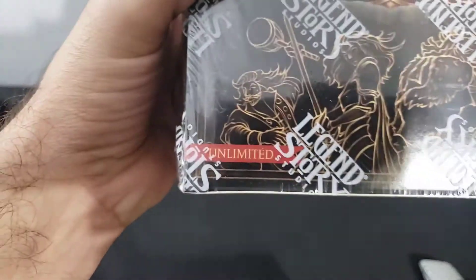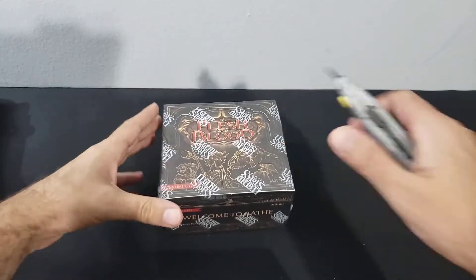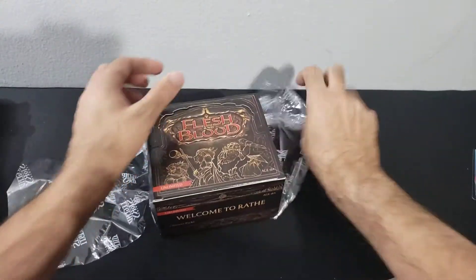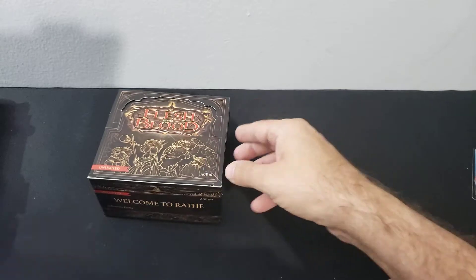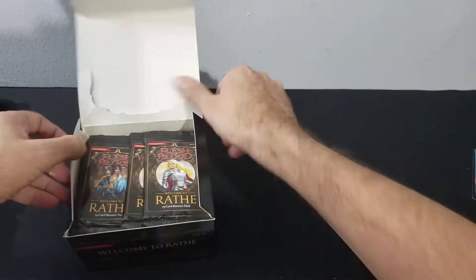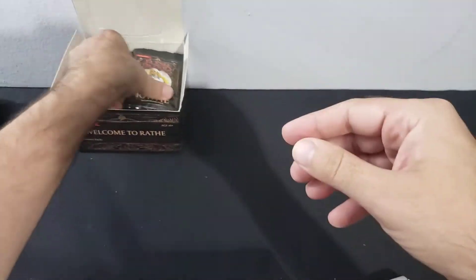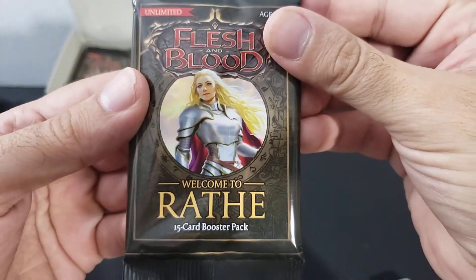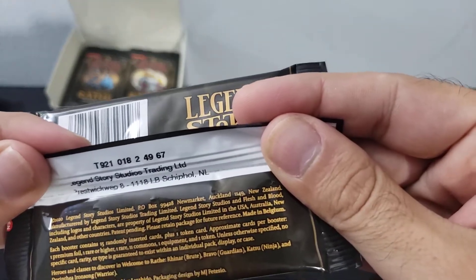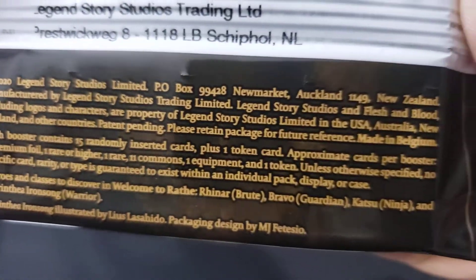Okay, got one box of Welcome to Wrath Unlimited — so the first time I've ever opened up a box of Flesh and Blood. We're just gonna check it out, see what it's like, see what the card quality is like. I'm semi-familiar with the set. Heroes are on the packs, each booster has one token.